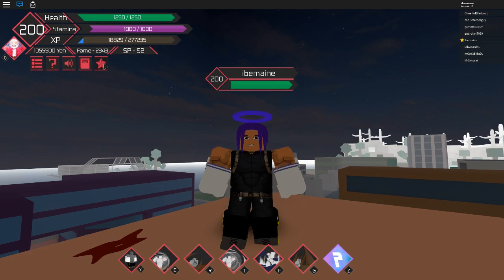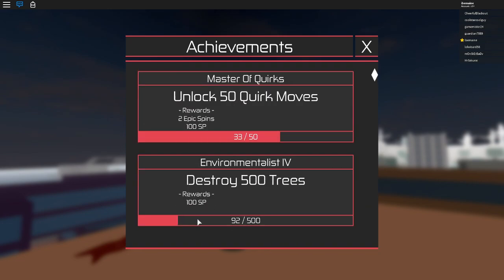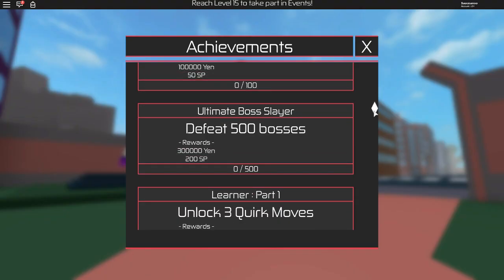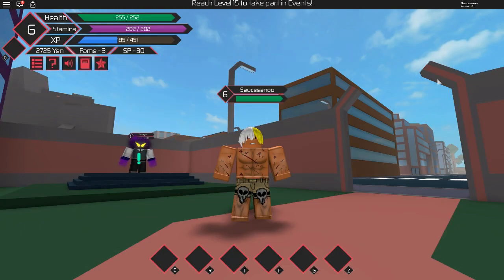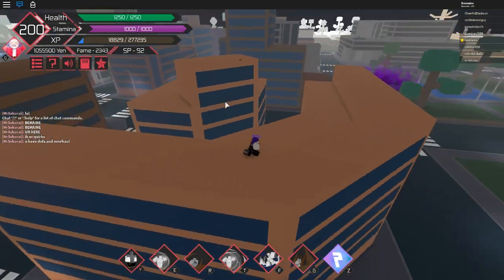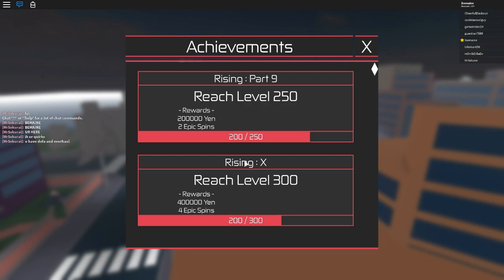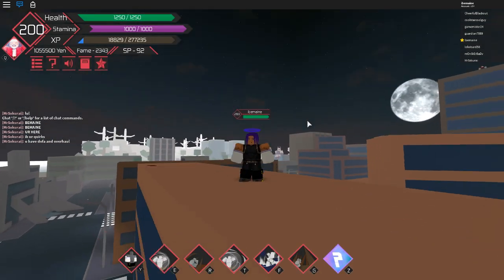Tip number three: make sure you do your achievement tab. This tab is very clutch for getting SP. The achievements are pretty easy - for example, one is just clicking on a gearbox to find it and you get the achievement right there. Some tell you to destroy lampposts or trees, which ties in nicely because when you're fighting you should be destroying trees and lampposts anyway as part of the achievements. Others have you defeat five or ten specific enemies, which you're going to be doing anyway while playing. Make sure you click the star tab, scroll through your achievements, and knock out the ones you're close to.